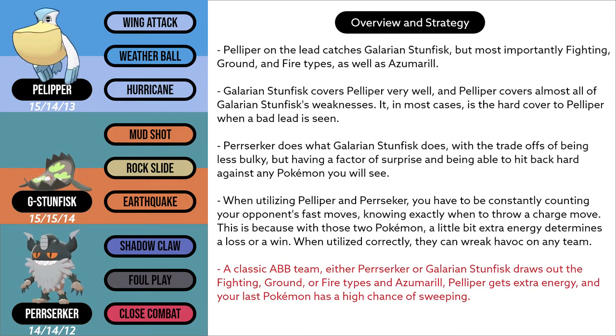This team functions like a classic ABB team. If you don't find a counter to your backline on the lead, you swap, trying to draw out the counter and maybe getting a shield or winning back switch advantage in the process. Then, with the counter drawn out and with shield advantage, your last Pokemon has a high chance of sweeping your opponent's backline.